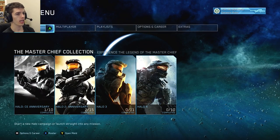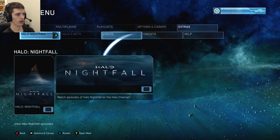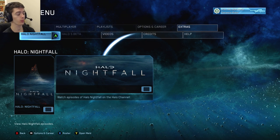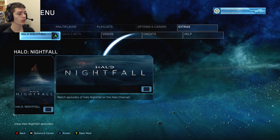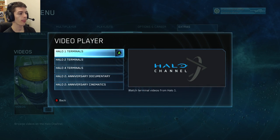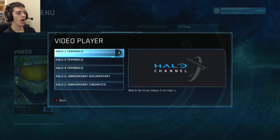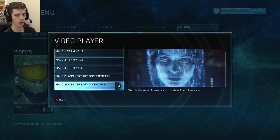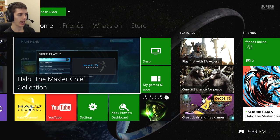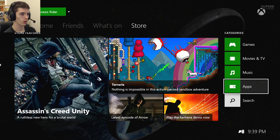The final thing I want to show you is in the main menu under the Extras section. From here you can access the Halo 5 Guardians beta — it's grayed out for now, but everyone who has Halo: The Master Chief Collection should be able to access it without a code. You can also access the Halo Nightfall live-action series here. Under the Video section, you can view the Halo 1, 2, and 4 terminals and the Halo 2 Anniversary cinematics through the Halo Channel. The Halo Channel is an app you can download from the apps marketplace on your Xbox One.